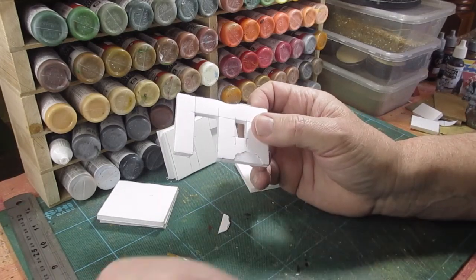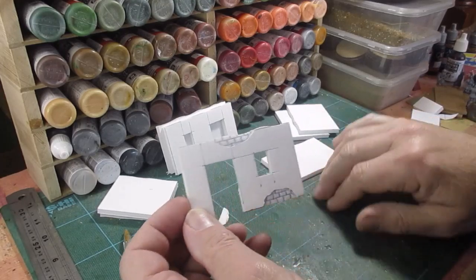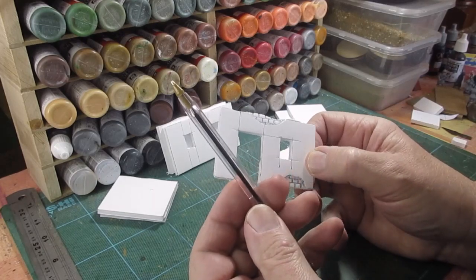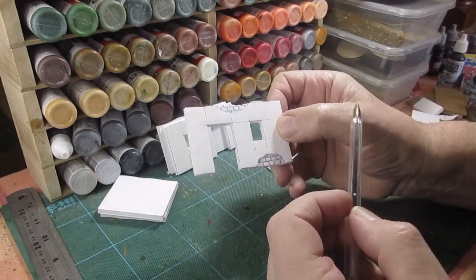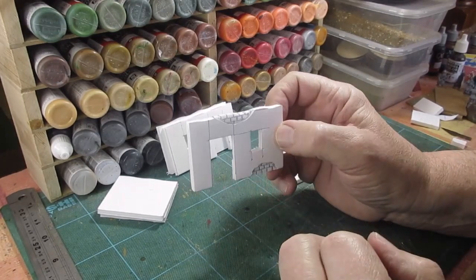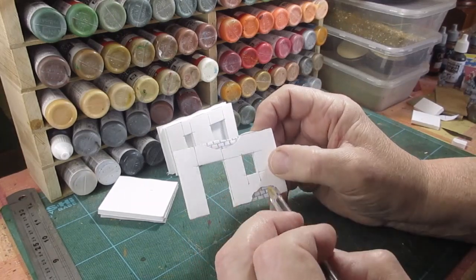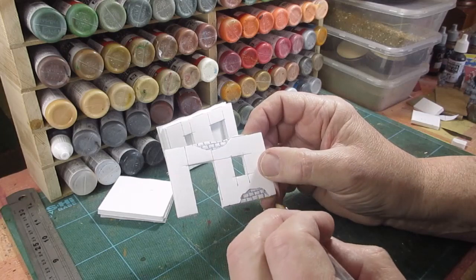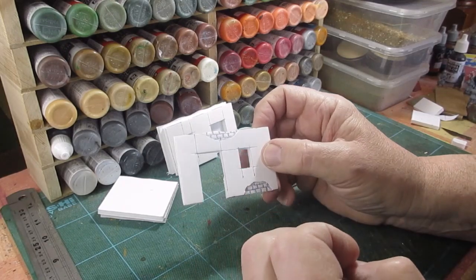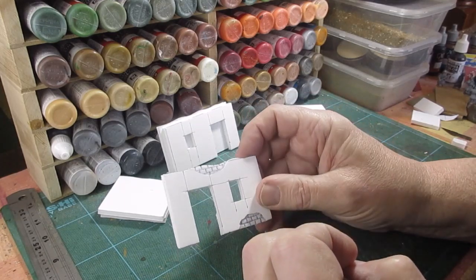I'm now going to go around and mark out the bricks. The brickwork is all marked out — I just use a basic ballpoint pen, find that's perfect, just do it by eye. Obviously offsetting the bricks — you can make round rocky-looking bricks or square mud bricks, it doesn't really matter. The more rugged it looks the better.